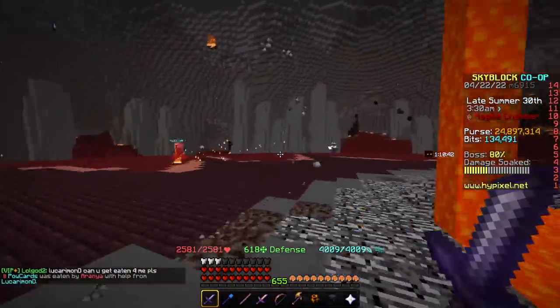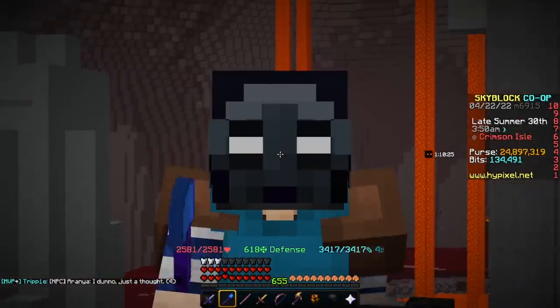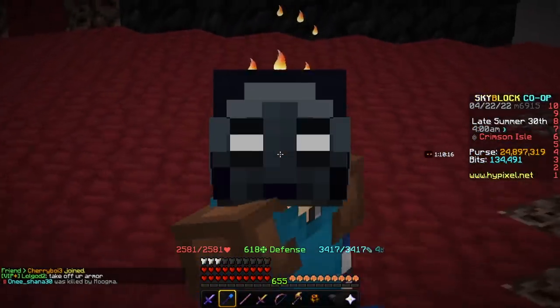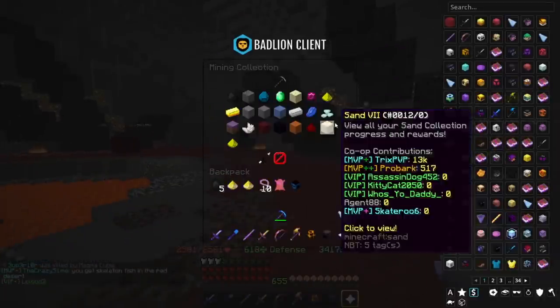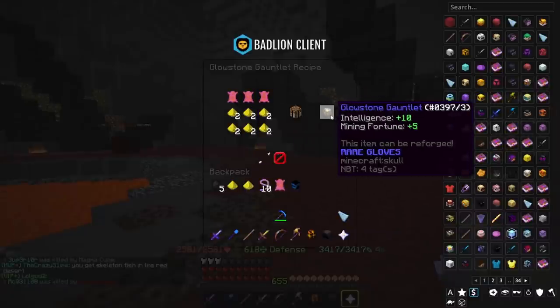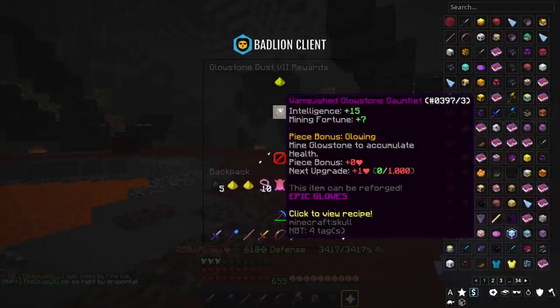Now let's move on to Gauntlets. We have 3 gauntlets we can really get. The first one is going to be Glowstone Gauntlet — this is the easiest to get by far, probably best for the majority of players who are early game. It just requires Glowstone and Tanned Leather, super cheap. It gives you Intelligence, Magic Find, and Fortune. The Vanquished version gives you Intelligence, Magic Find, Fortune, and more health for however much Glowstone you mine. There's also a Molten Bracer that can be used in the gauntlet slot — it's just not called Gauntlet, so I didn't realize it.